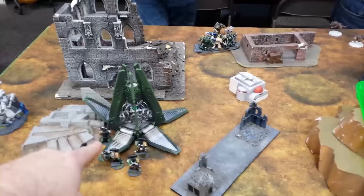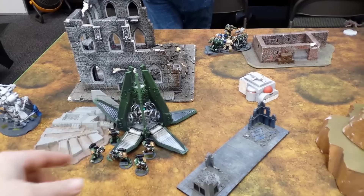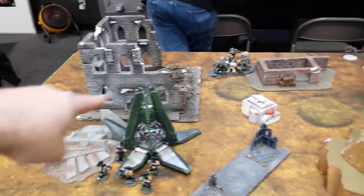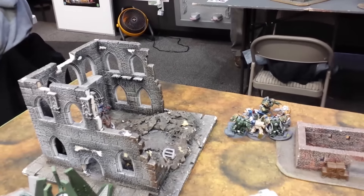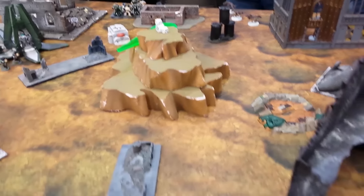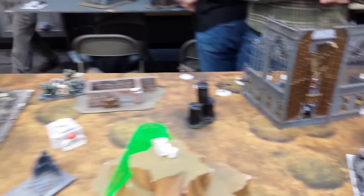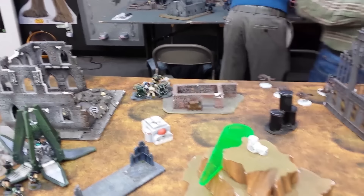That was Grey Knights Turn 1. I got Secure Objective 2 and Destroy Unit. I dropped my Tac Squad here saving my Centurions a bit, Deep Struck my Dreadknight, gated over the Centurions, and tried to kill off the squad over on his Emperor's Will. Killed everybody and got the Battle Leader down to one wound. Tried to Deep Strike my Strike Squad over here but they Mishapped and died. The Centurion Star is invisible with Force and Hammerhand and they're ready to go.